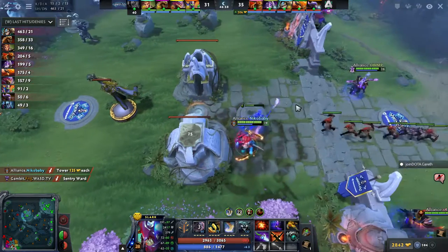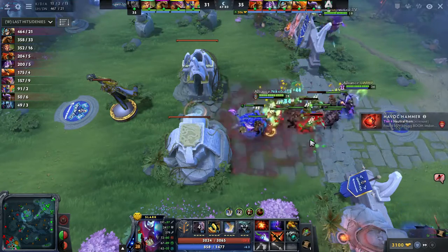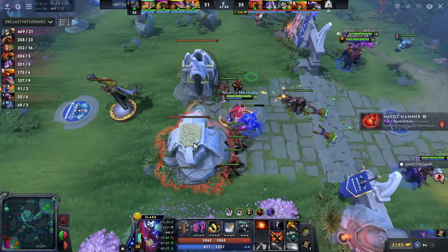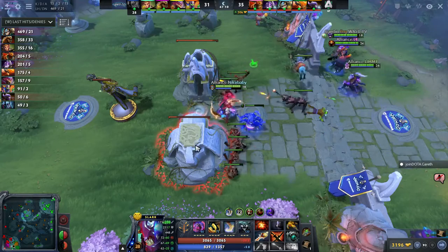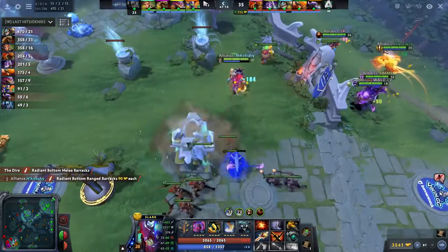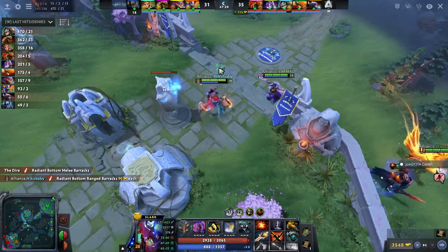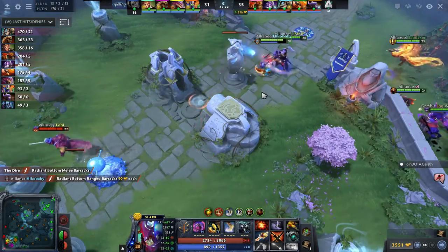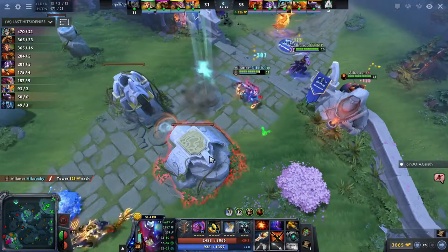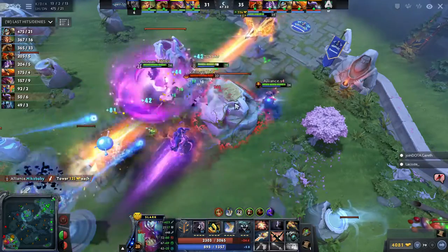Rapier time — Nico Baby's having it delivered now. Alliance very tentatively taking down this first lane of barracks — feels like they could maybe have committed a little harder here and got two lanes pretty quickly. But they're playing it safely, waiting for Viking to make any kind of slip up. Monkey King shoves out top wave, not getting involved in any kind of base defense. There's the Rapier up on Nico Baby making short work of these structures.